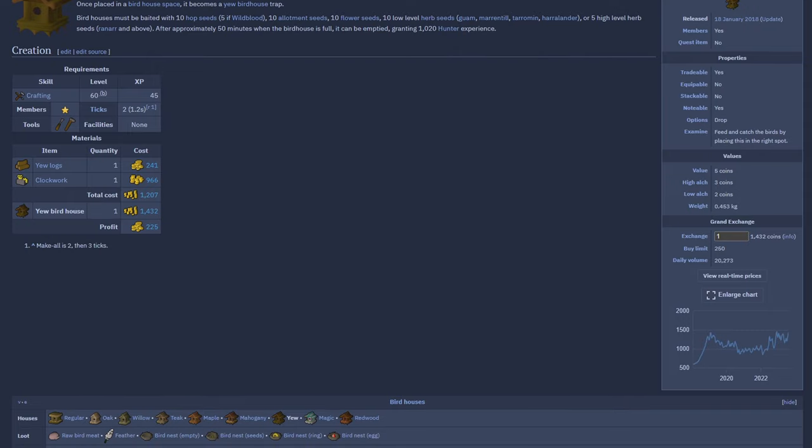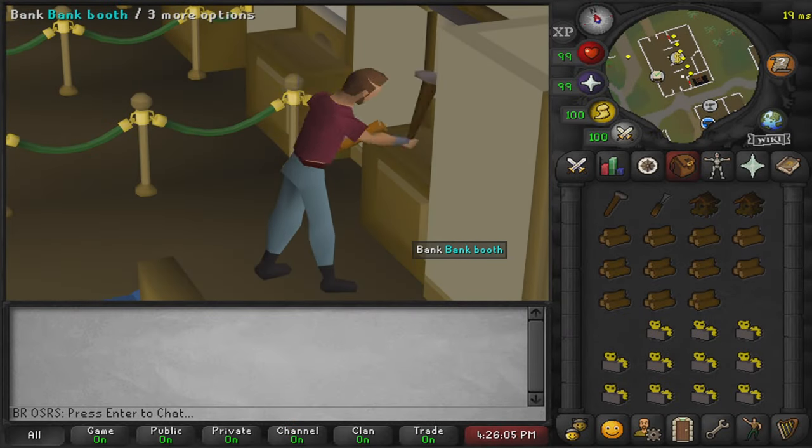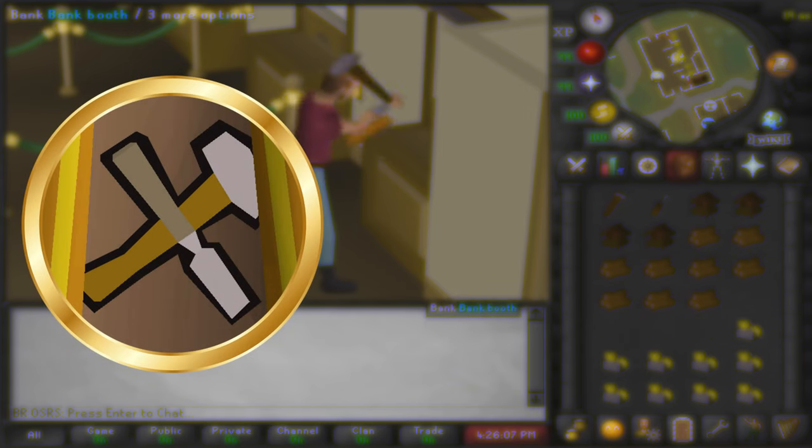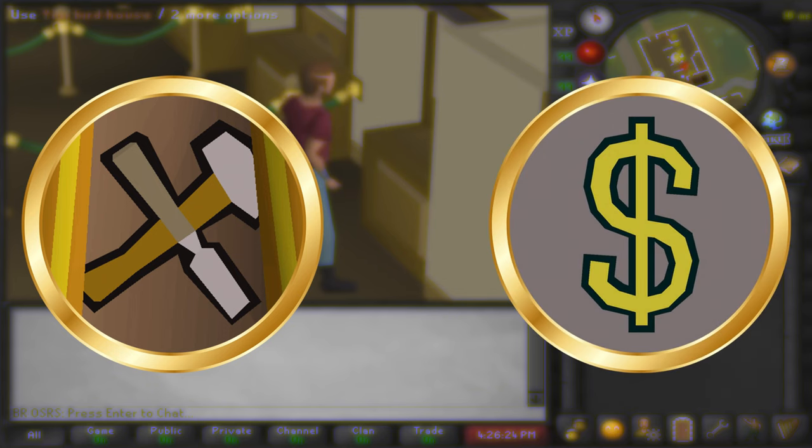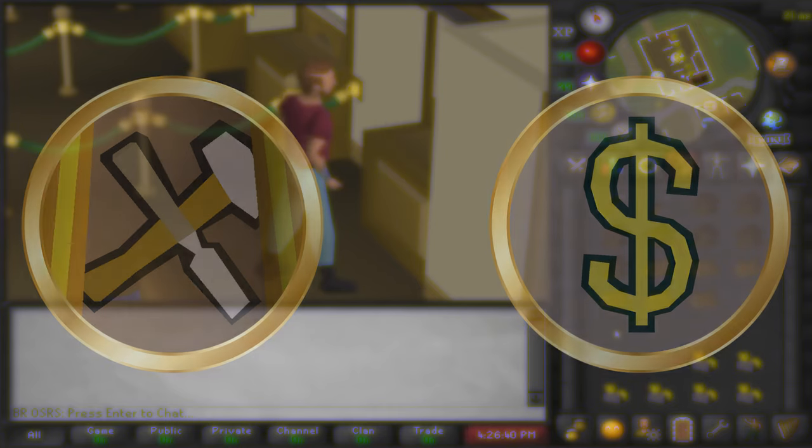Today's money maker is going to be crafting yew birdhouses. The requirements you need are the following: most importantly, you'll need a crafting level of at least 60 to make the birdhouses. If you want to use them afterwards, you'll need level 59 in your hunting skill. Secondly, you'll want at least 3 million coins in starting capital so you can buy everything needed to do this method efficiently for one hour.